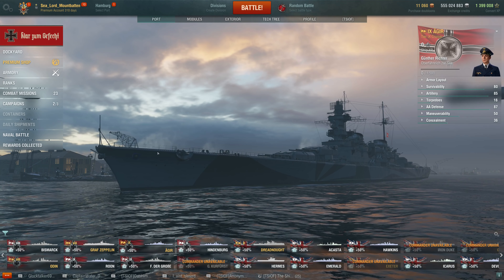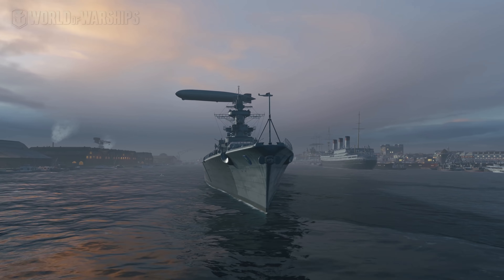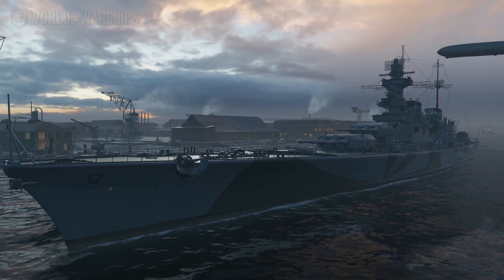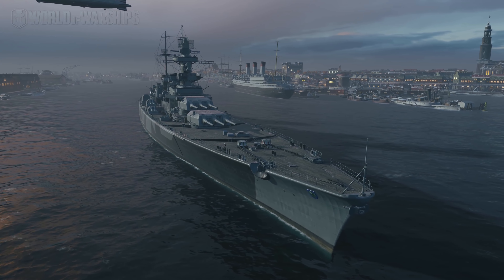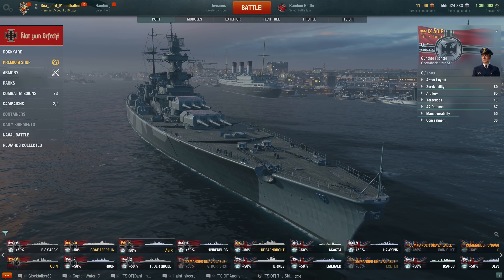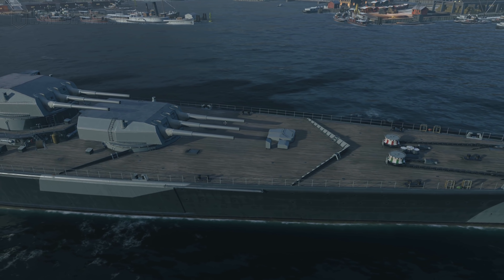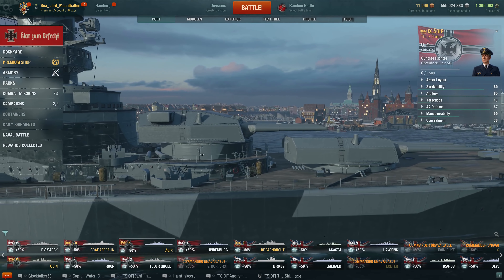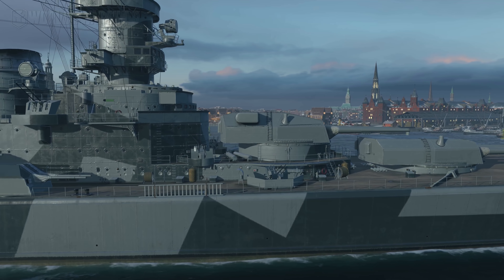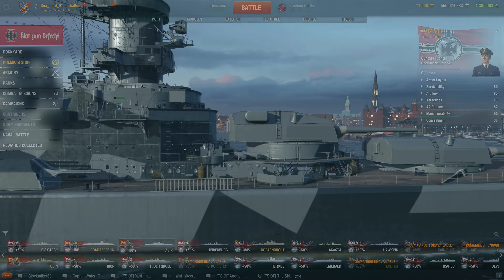Hello, good people of YouTube! Today we have the brand new, just released in the last patch along with a whole slew of other premium ships, the Tier 9 premium German super cruiser, Agir. This is one of the first German super cruisers introduced into the game, along with the Siegfried, which I'll be having a review come out on tomorrow. For all intents and purposes, the Siegfried and the Agir are pretty much the same.